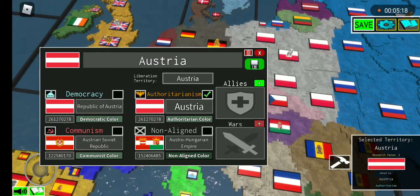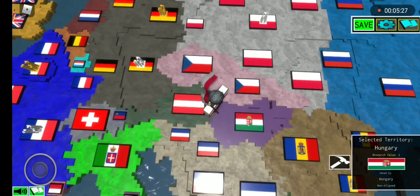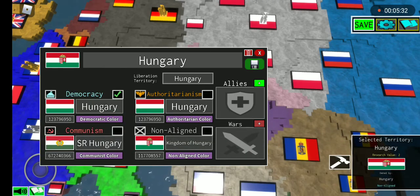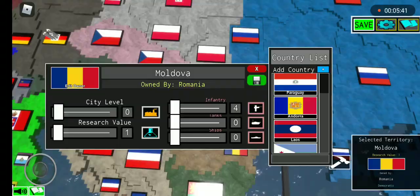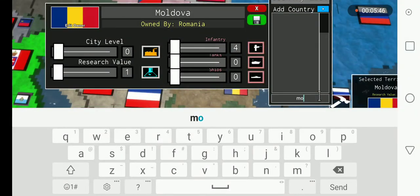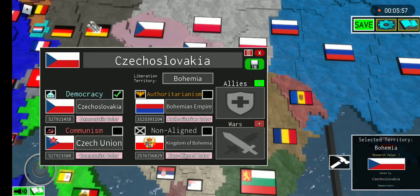Austria should be a democracy. Hungary should be a democracy. Romania — change it to democracy. Make Moldova independent. Make Yugoslavia or Serbia non-aligned. Change Czechoslovakia's name to Czech Republic.